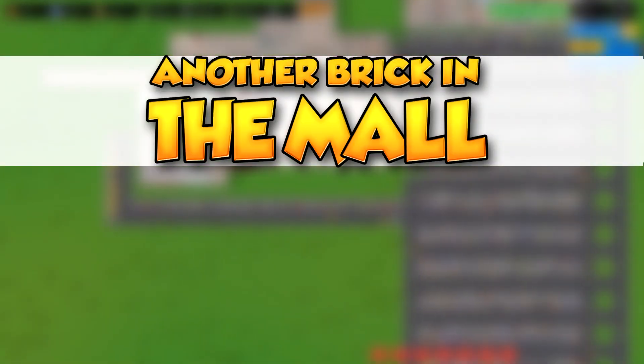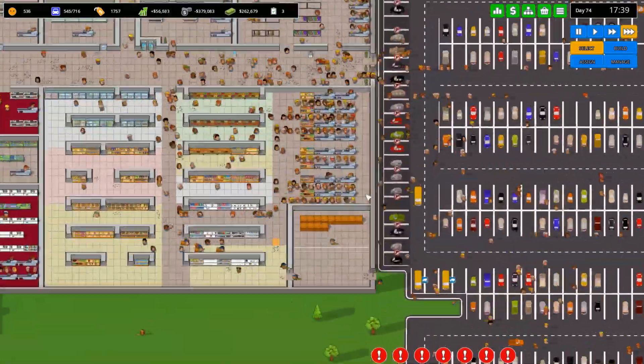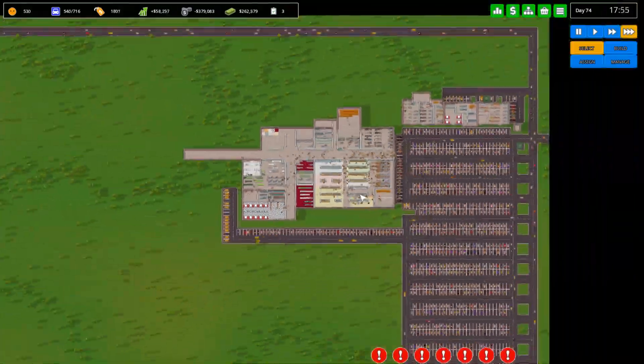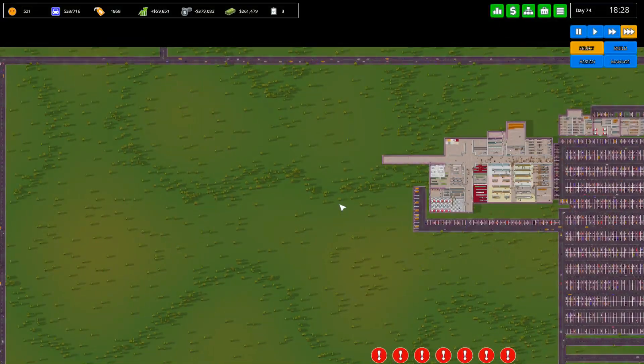Hello everybody and welcome back to another brick in the mall. My name is Twister and I decided to stop messing around with Walmart. I'm gonna add a few more cash here. We're gonna just make our mall bigger. We have a ton of money.